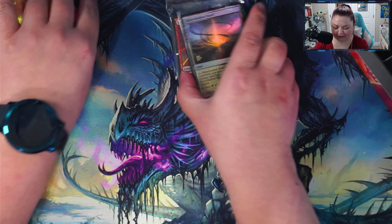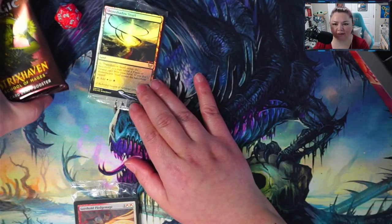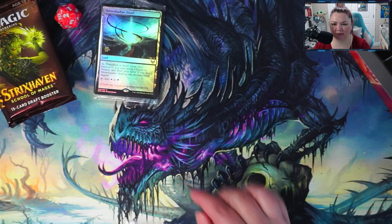So is that the promo card? It looks like we got a Shineshadow Snarl, which is another land.